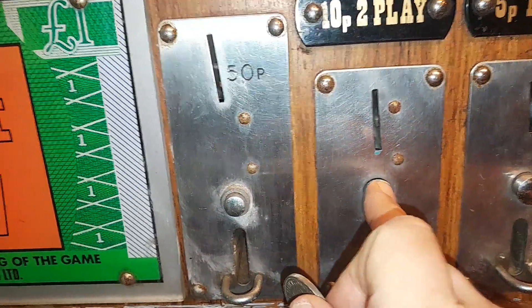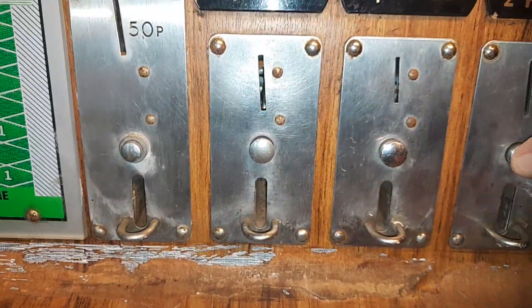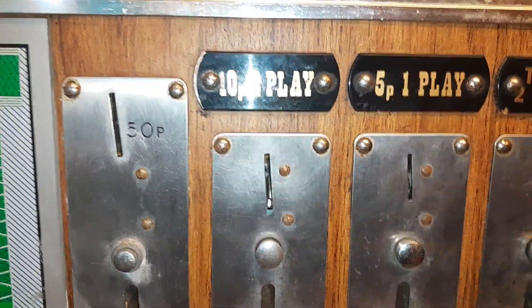So somebody's had a go at this and clearly it isn't doing anything — they've bugged it up. I do actually have a couple of 10p tokens with the bar across, but I'm guessing it doesn't want to accept tokens. No. I think it's been converted to all cash, because it paid out in all cash anyway.